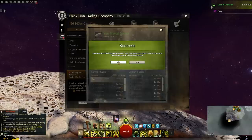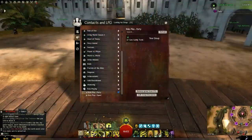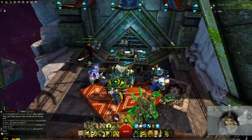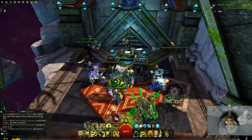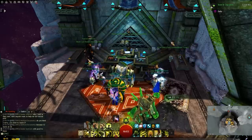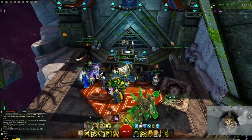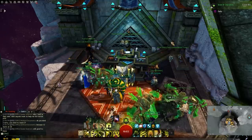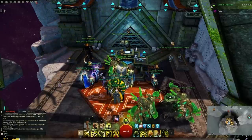You can sit at the trading post and flip all day, or flip while waiting for meta events to spawn, LFGs to fill, or your raid squad to get ready. Once your orders fill, just list the items for sale and wait for the gold to come in. The key is to not panic or delist your items the moment someone undercuts you. Some items sell in minutes, others might take a while — list it and forget about it. If an item gets stuck for a long time, you might consider relisting at a lower price, but this often loses you profit. I'd only recommend doing that if an item is stuck for at least a month. If you can't afford to wait that long, the cost or risk was too high for you.